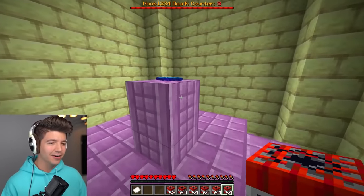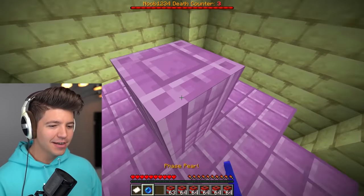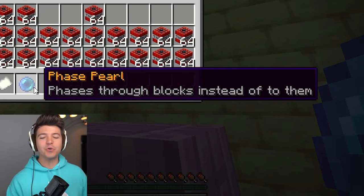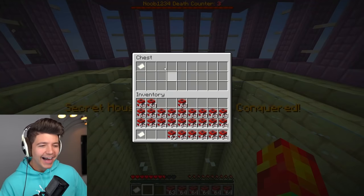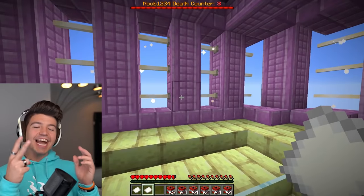All of this better be worth it. What is here? An enchanted enderpearl — what phases through blocks instead of to them? So basically I'm assuming we throw this up here — oh, that is so cool. We have one more paper: two to four. So this was the second secret house — we have five more to go, which means you can't go anywhere.